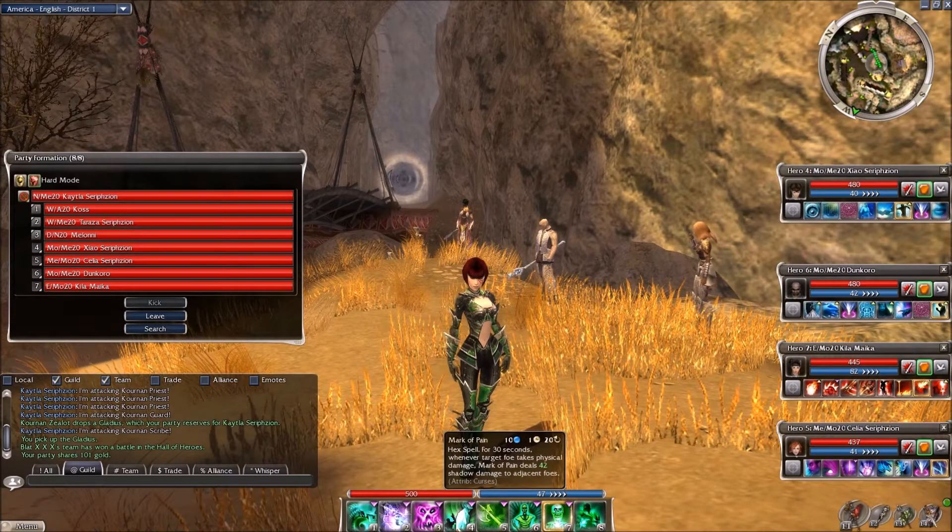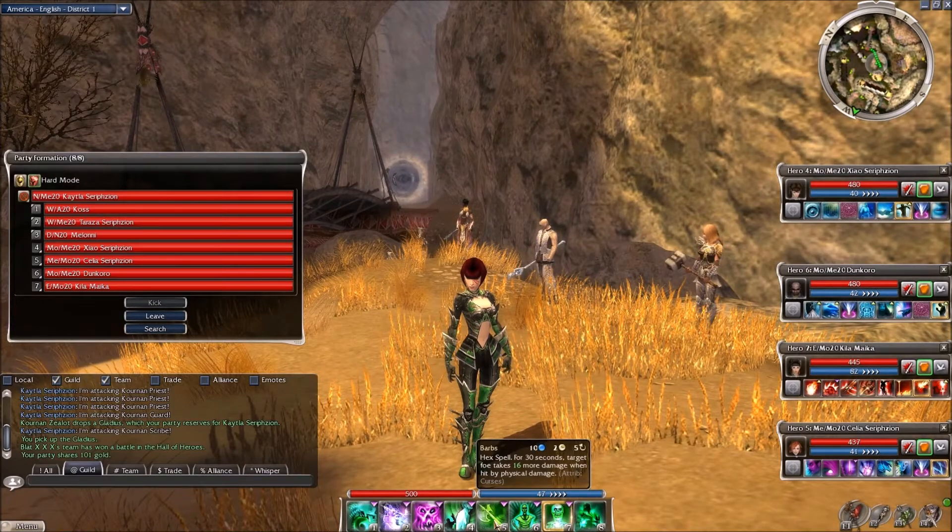And the same goes with Mark of Pain. With Barbs, this is a very nice skill to put on any target that is your primary target. Let's read it real quick. Barbs — it's 10 energy, it has a pretty long, for a Necromancer, two-second cast time, so that's something to keep in mind. But it does have a quick cooldown of five seconds.